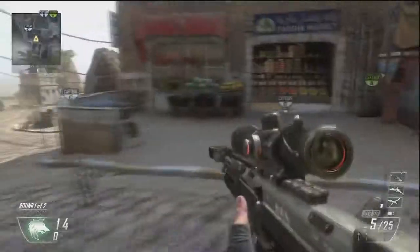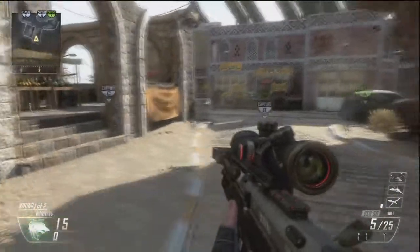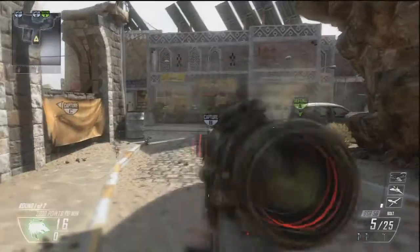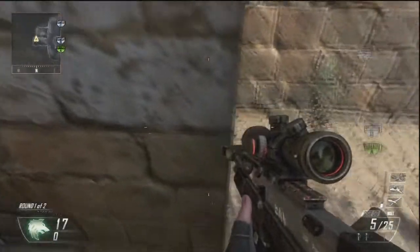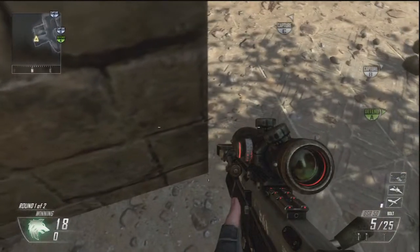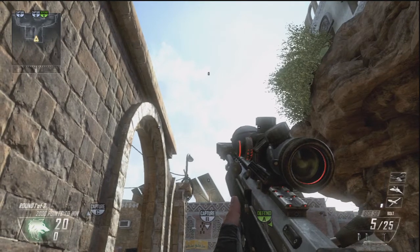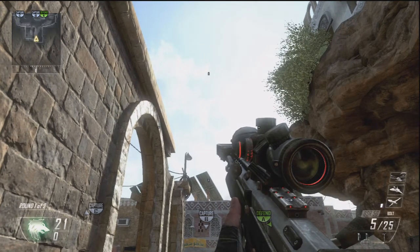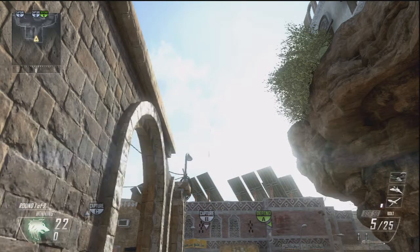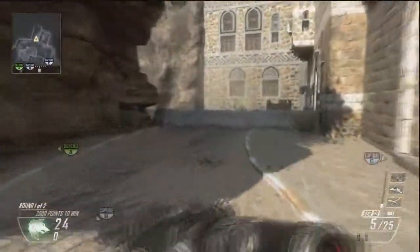This next one is a C to B throwing knife, which is really nice for Domination because that's basically where all the action is happening — a lot of gunfights go down on B. Go to this side of the wall, make sure you're crouching, and align your bottom crosshair with the solar panel. Aim about a third to three-fourths of the way up the solar panel and graze the side of it, then throw your knife. It actually bounces off a wall and lands right on top of B.